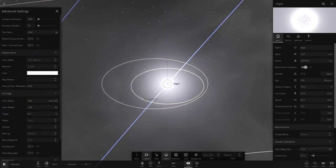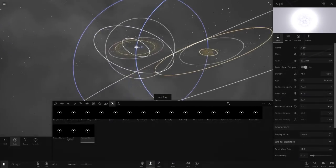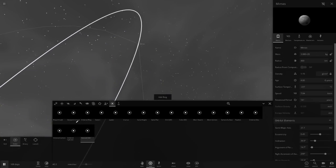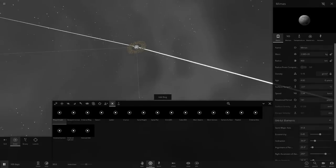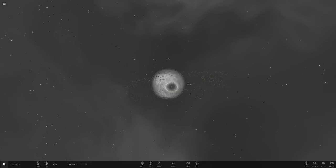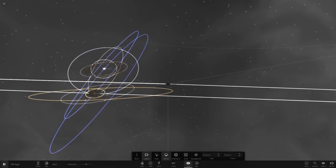Let's add a default asteroid belt around this one as well — looking good. And let's give little Mimas some rings too. We'll add a ring to Mimas — oh, it's so cute and so small! Mimas looking good with its rings. I like that.